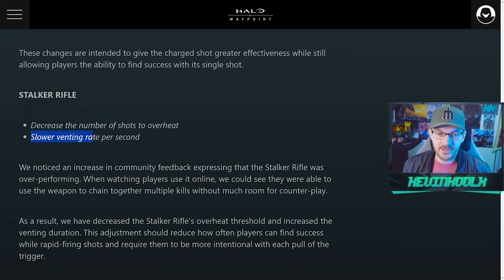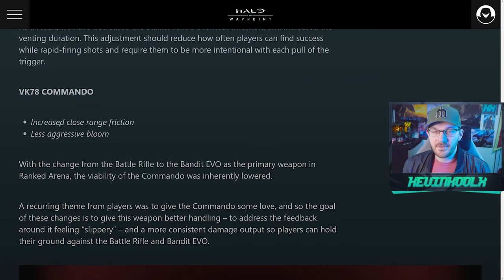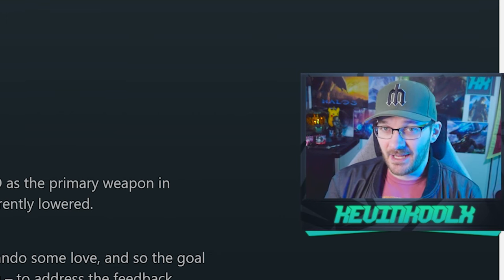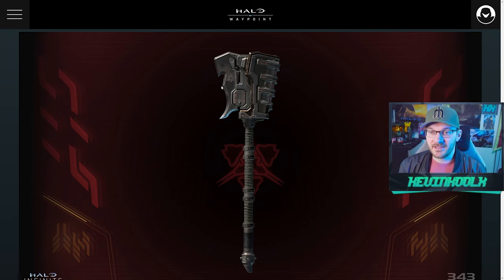The Stalker Rifle is getting a nerf — decreasing the number of shots to overheat and slowing the venting rate per second. 343 cited the community flagging it as overperforming, and it is very lethal with a quick three-shot kill. The Commando is getting a buff with increased close-range friction to help with aim and less aggressive bloom, which I think is the right move — the bloom was really what was affecting the weapon's efficiency.